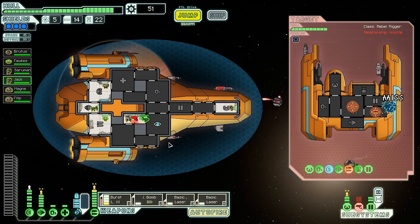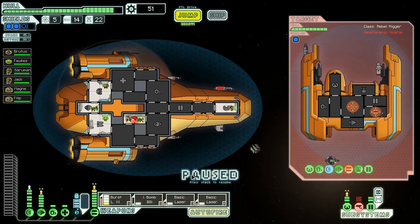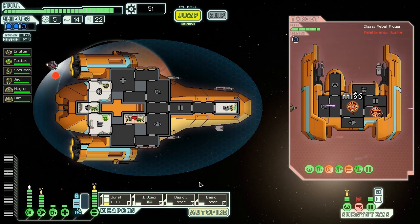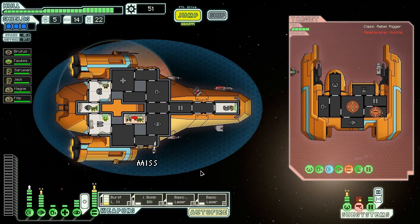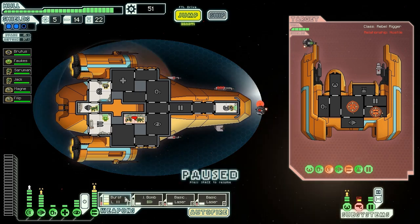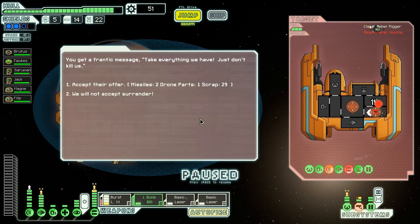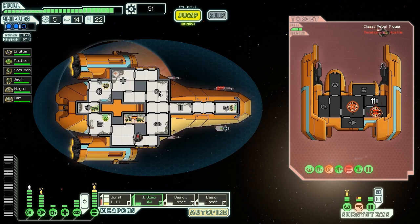Ion bomb, you are now turning off. Burst laser, hit the shields please — that's what we're talking about. This rocket is also going to hit us, isn't it? No, it missed — very nice. Now their shields are completely offline. We're going to hopefully turn off that rocket because I don't really want to get hit by that again. Hit them, please — thank you. They are offline and offer us two missiles, one drone part, and 29 scrap. We will not accept that surrender.